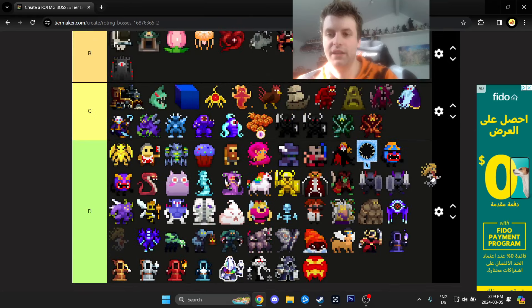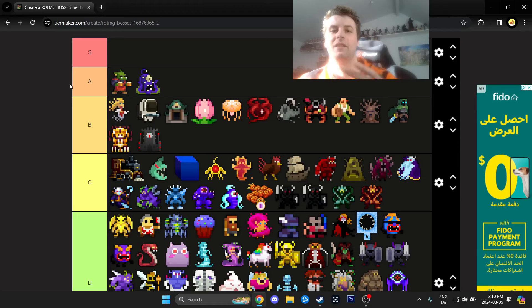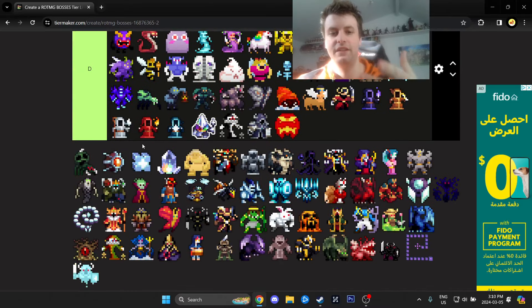Skulled is unironically kind of scary. I'm putting Skulled on top of B tier. I think this is the boss that causes most people to auto-nexus — when I'm watching others play, this is the one that just causes them to disappear while at full health. It's the number one boss to expose auto-nexus because it's so underrated how quickly it can pop you in a millisecond.